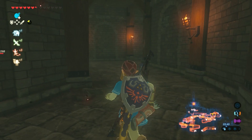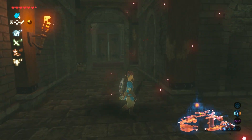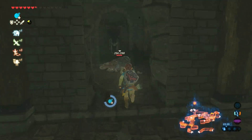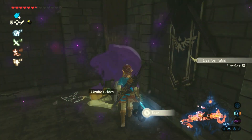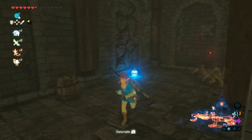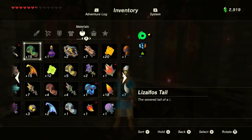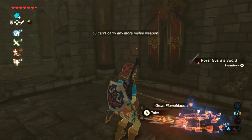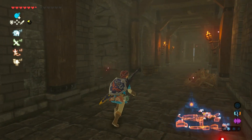That definitely looked like I could blow it up. There's another one and there's a door. Let's try and blow this one up. Nothing. Royal Guard Sword — nice. Yeah, we'll get rid of this great flame blade, why not? Onwards then.